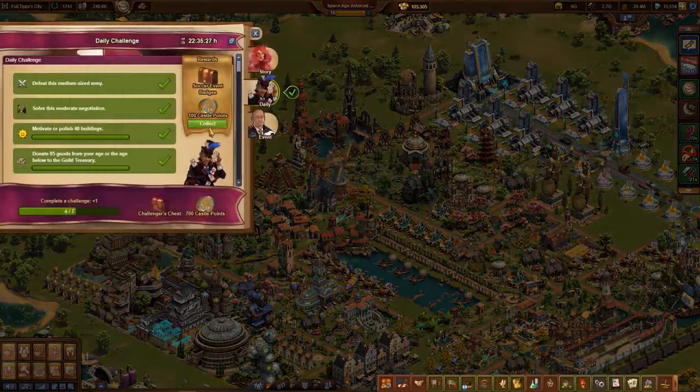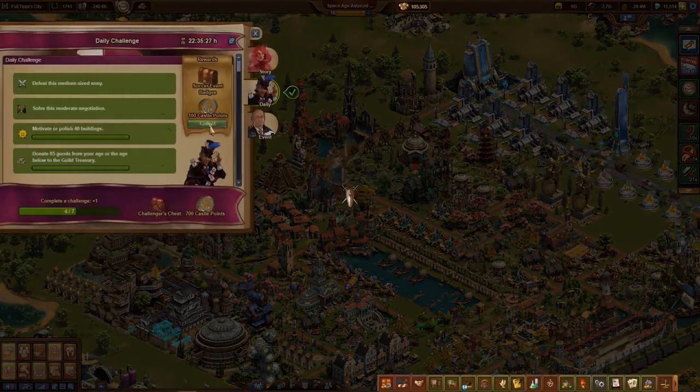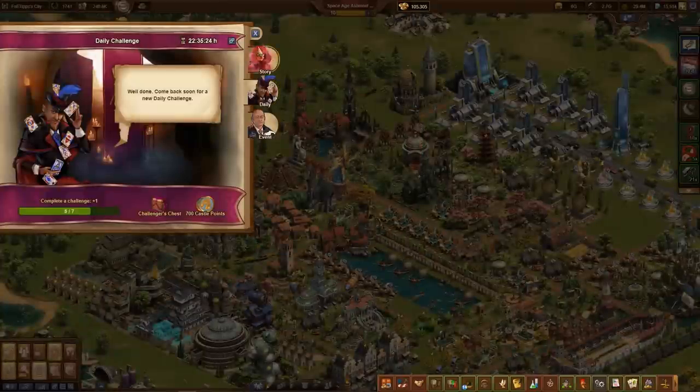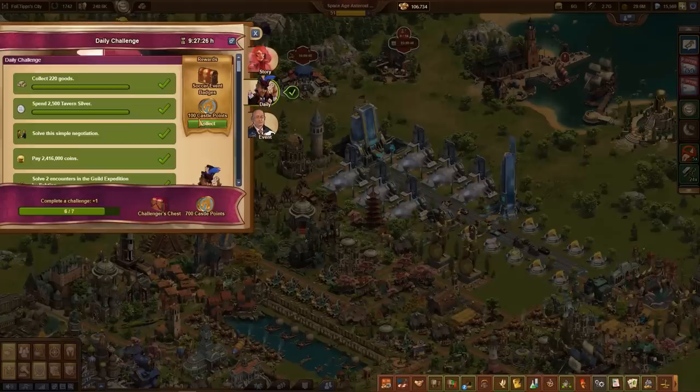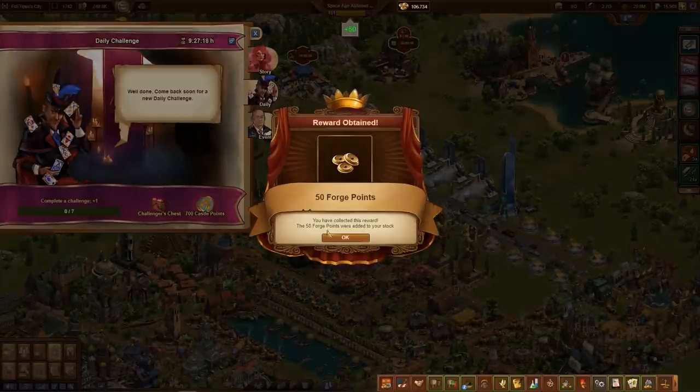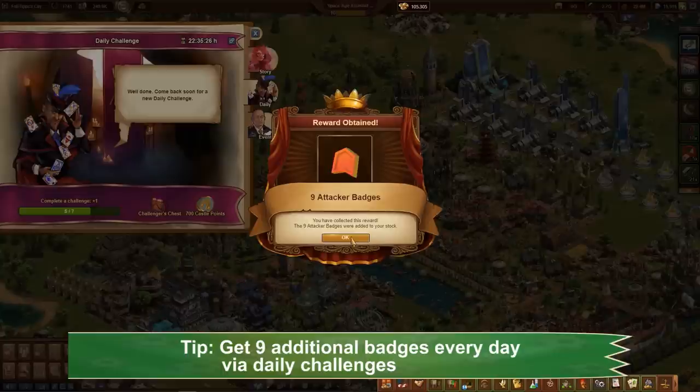In this event, the daily challenges are again very important — it helps a lot to complete them daily. You get 9 complete badges for each of them. These almost 200 additional badges are then a huge tailwind in the minigame. Tip: get 9 badges every day from the daily challenges.